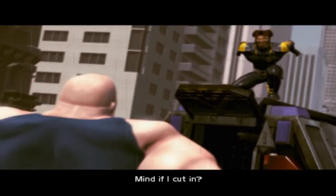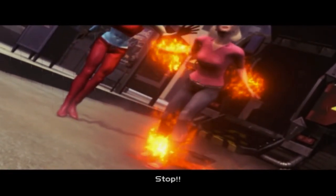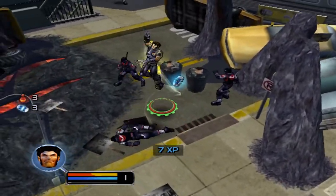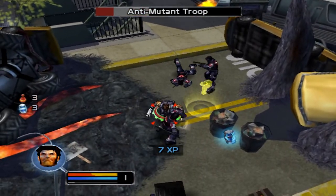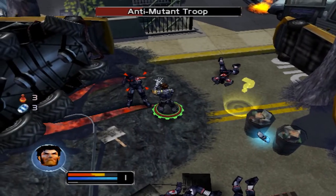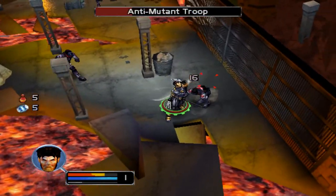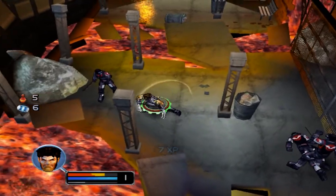I wish they would have made that a multi-platform release because something just didn't feel completely right about it. But let's talk about the original. The game is based on the fight between the Brotherhood of Mutants and the X-Men. They're trying to recruit mutants to the Brotherhood, we're trying to recruit people to the X-Men, and you start off by seeing them go rescue Magma — she just figured out she's got powers — and the humans are trying to arrest all the mutants.